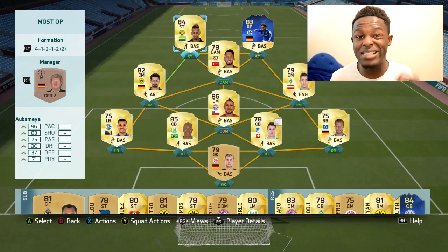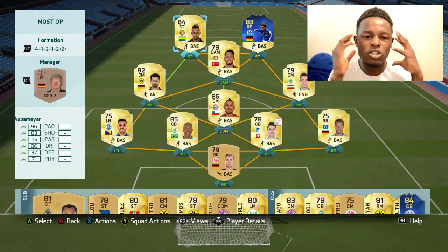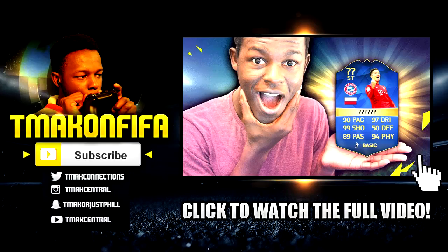Sane unfortunately didn't score in that game, but he does play really well for me. Try the team out — if you've won that TOTS Sane, it'll cost you around 31k to get the players around him, so it's not too much; even 41k on PS4 it's worth the try. If you enjoyed this video make sure to drop a like — 200 plus likes would be very much appreciated. You can talk to me on Twitter, Instagram, or Snapchat — all links are in the description. This is T-Max signing out, thanks for watching!